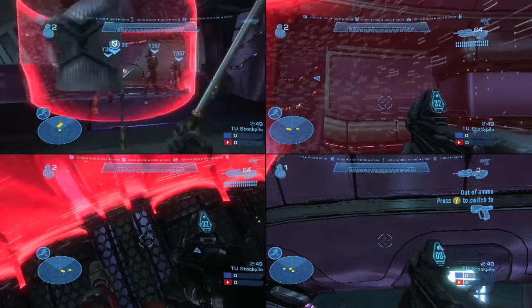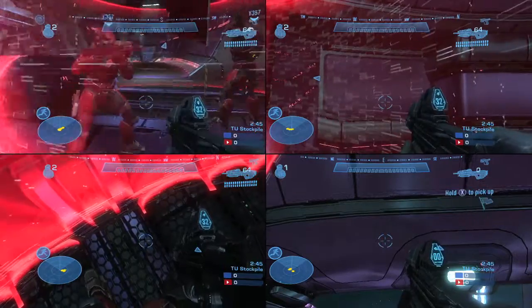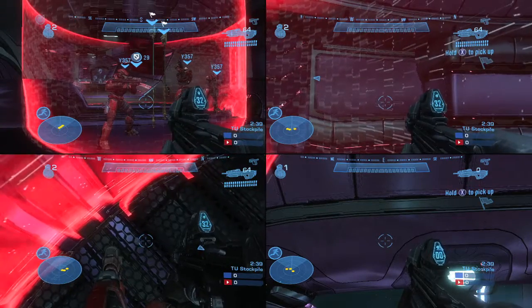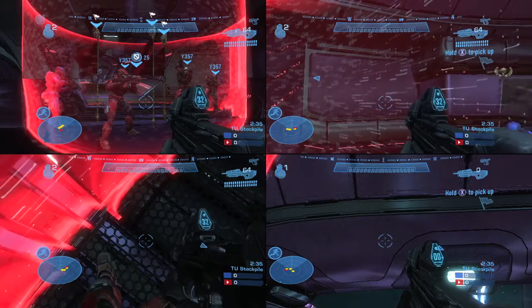So I have all four flags here next to my base. What you want to do is drop all of them in at the same time — you have to do it rather quickly, because if the timer runs out and the flag gets added to your scoreboard, you will mess up the achievement. Make sure you have your other controllers helping you out.